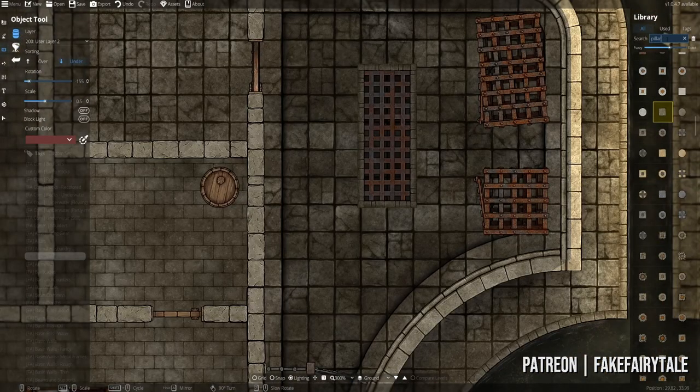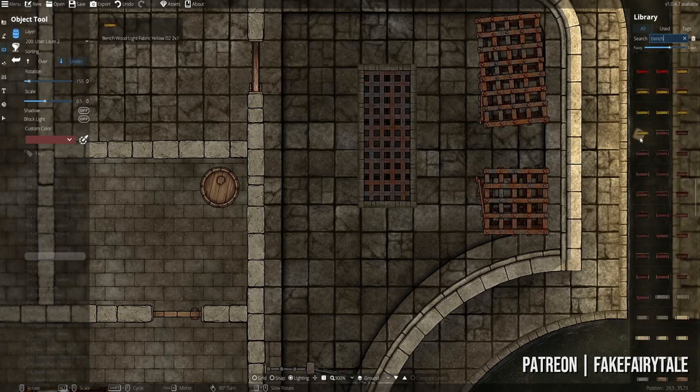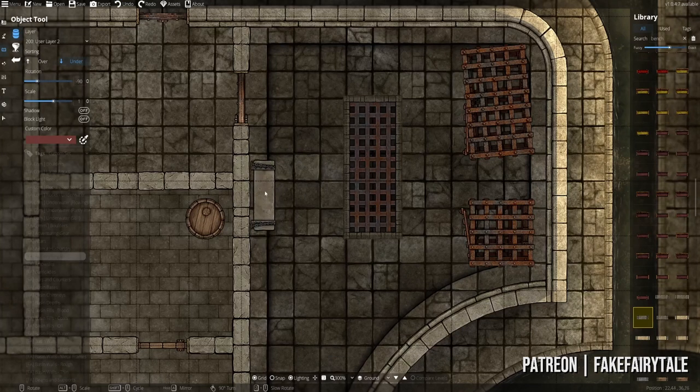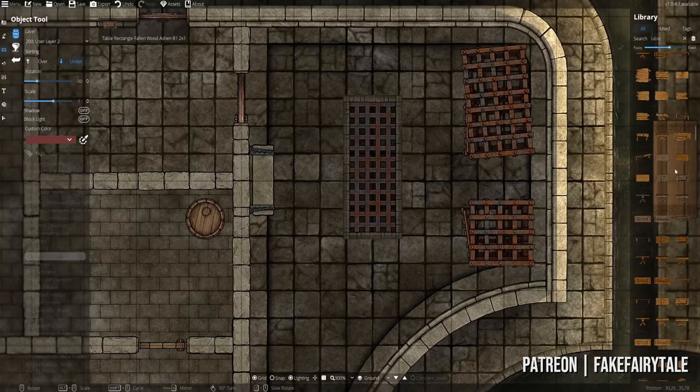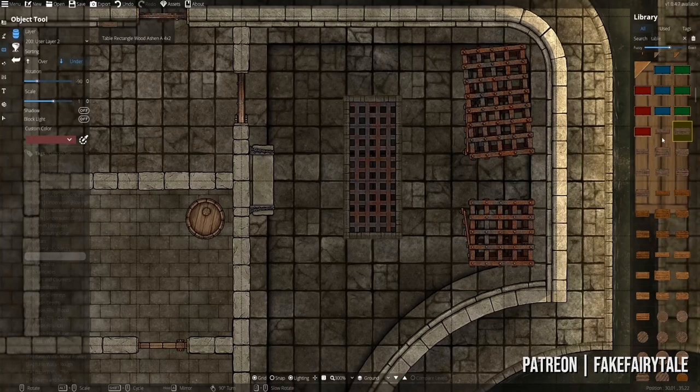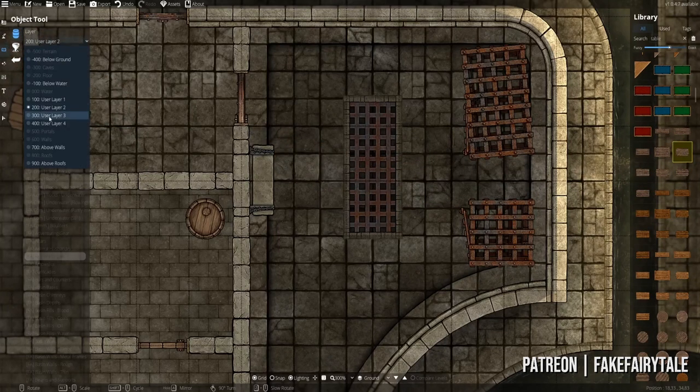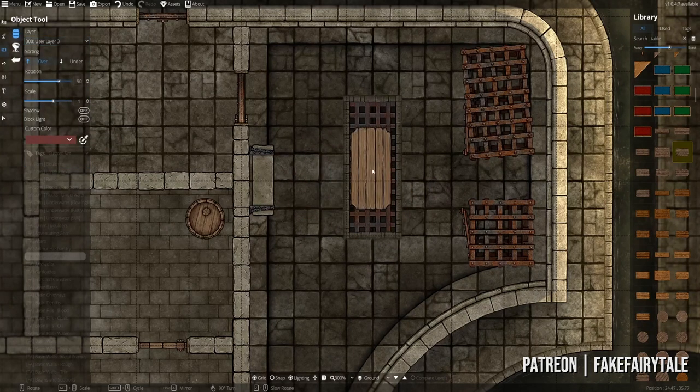Next up I think we want some benches along the wall, because we have these awesome stone wall benches that I think will look great in here — they already have chains attached to them. Let's turn on the grid for a moment. I think one is sufficient; maybe this one is actually even a bit too big, so I'll do it with a smaller one. That's better — it's on layer two. We want a metal or stone table. Let's add in a wooden table — I think that would work. We'll make it a relatively small one. I think this should suffice.